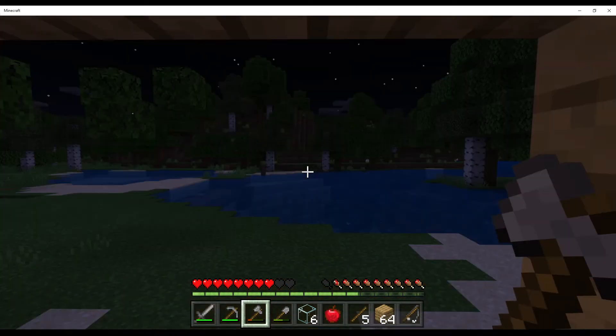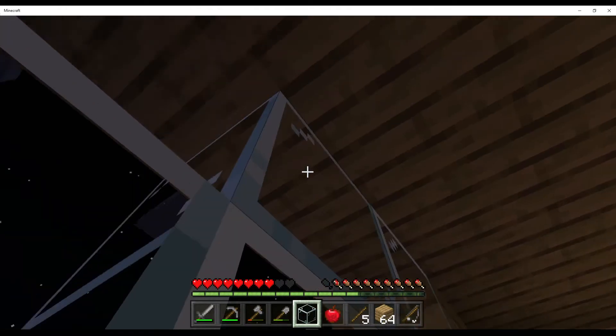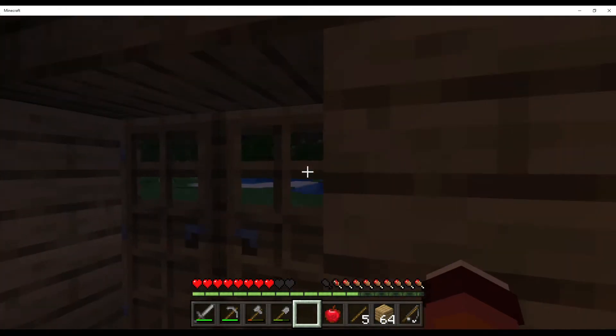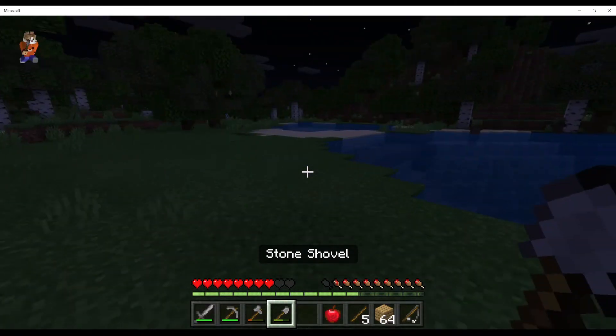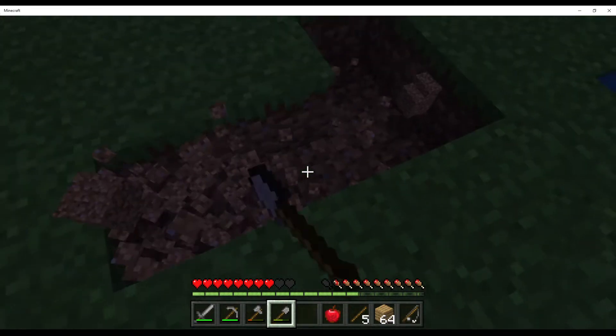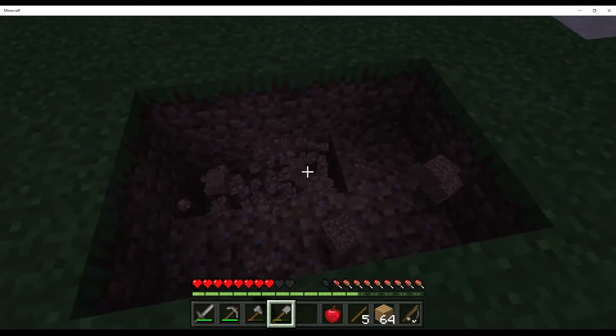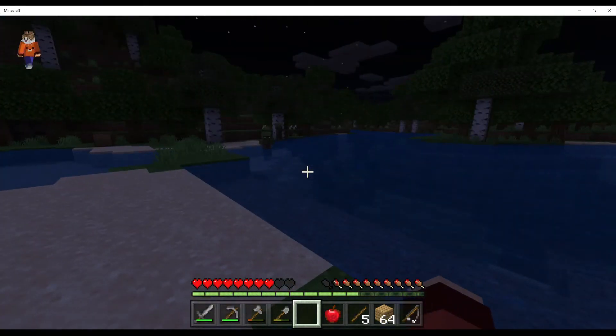Oh my gosh, there's like three zombie villagers over there. That is great — I can trap them, cure them, and then start a whole farm of villagers. But I can't have them too close to me or it won't let me sleep. Let's dig a hole — this is where they will be kept hostage. Get over here, chumps.